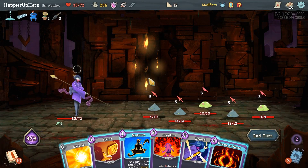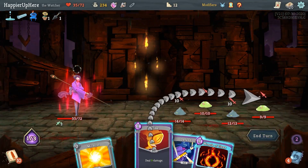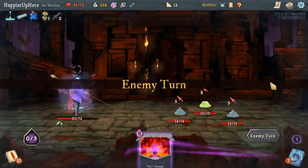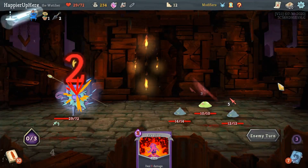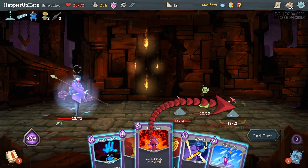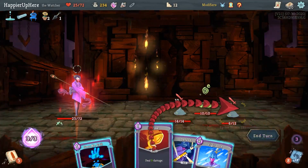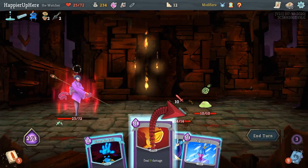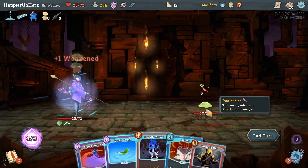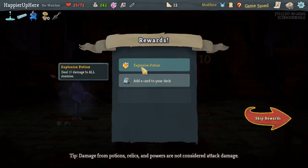Eruption, Meditate - Eruption and Strike kills you, then I'll Meditate the Eruption back. Taking a little bit of damage here. Then I can do Eruption, Strike - not enough to kill. Let's do Eruption, Strike, and this is enough to kill this guy. I just need 10 extra damage next turn - seems very doable.